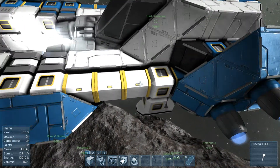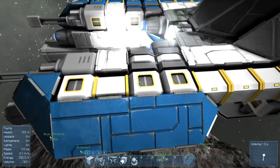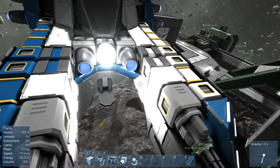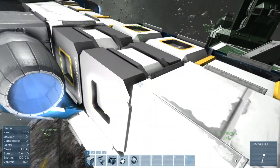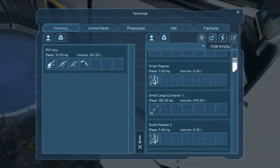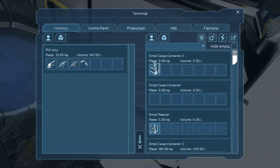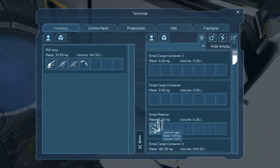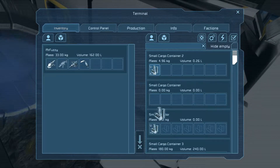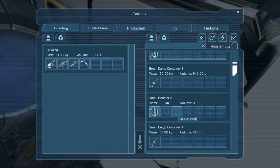There are a number of interesting systems on the ship. Here we have a conveyor system — these pipe-looking things with yellow lights — that carries supplies throughout the ship. Following the conveyor system, it goes to the Gatling guns, supplying them with ammunition from elsewhere in the ship. Going to this cargo container, I can access its inventory and also access other things connected to the conveyor system, moving supplies around. For example, I can move uranium from the small reactor — which powers the ship — into cargo or to another reactor. That's how the conveyor system works. Similarly, if you had ammunition in storage, you could move it through the control panel to reload your Gatling guns.